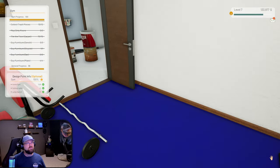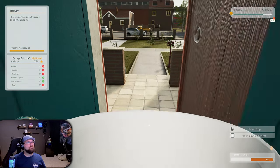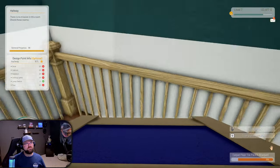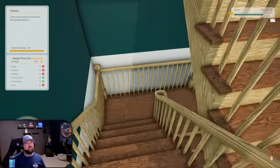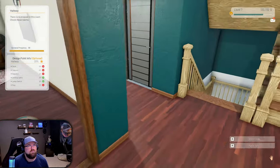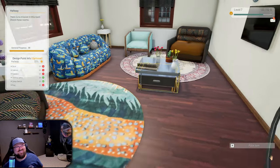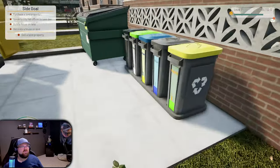We got ourselves a gym in here! This room is at 98% progress. I think it's the living room because I think we're missing a TV unit - it's like the same thing that happened last time we were doing one of these. Well, we can still complete it probably. That's the reason for being able to complete stuff partway.